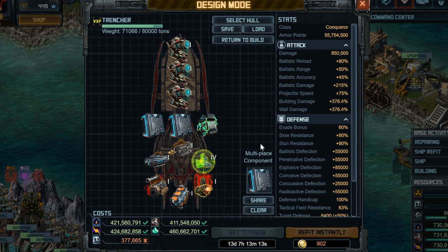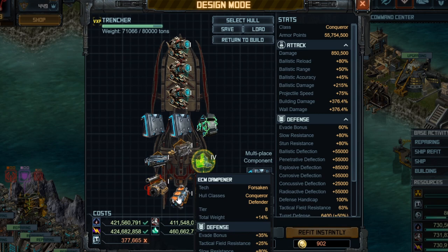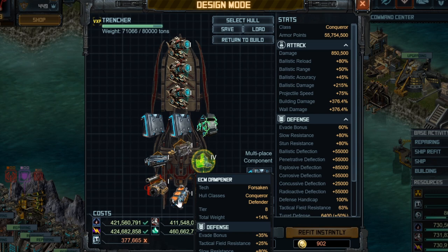Before the replay, let's talk about specials that are important on pretty much all Conqueror builds. Almost all the Conqueror builds I'm currently running or planning to build will have this specific armor plate, this engine, Siege Targeting, Conquest Battery, and ECM Dampener — because all of those specials add movement, evade, siege, building damage, and tactical field resistance. Those are the very important stats to buff on pretty much any hull. I'm also planning a Warhound video very soon, and the Warhound build is very similar to this Trencher build — little teaser for you.